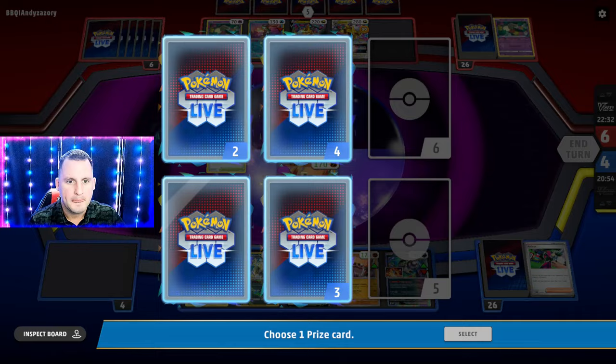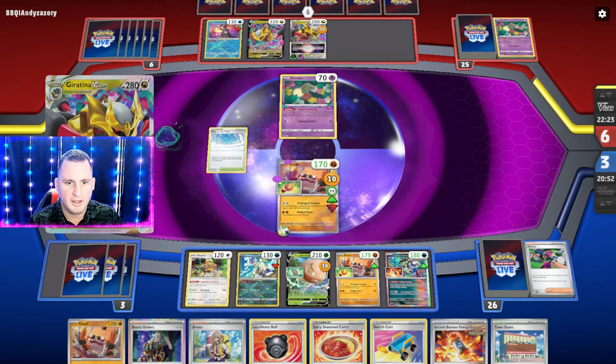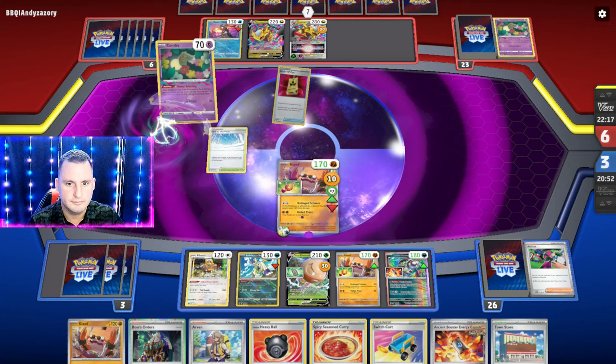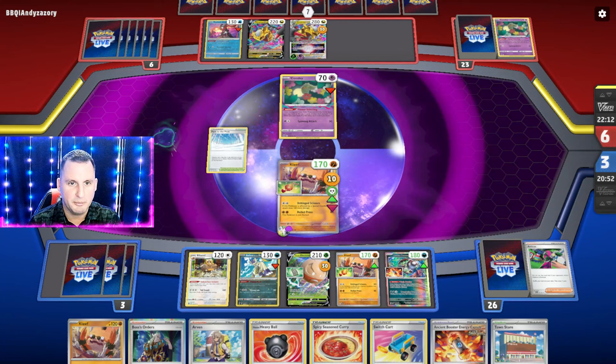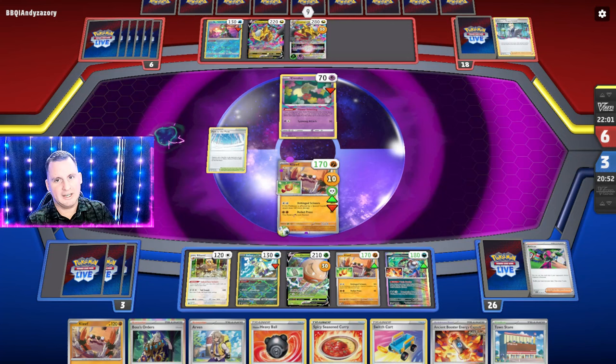There's a Spicy Curry! Next we Boss this Giratina and we hit it with 230 damage with the Electrode — we can do that also for the win. We know what's coming — it's going to be a Roxanne, but not this turn, so we better take advantage of it. They can't Boss; the worst thing they can do is Escape Rope and we just give them the other Cloth for one prize — so we're golden.